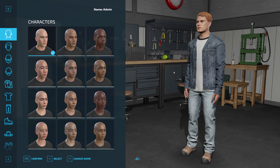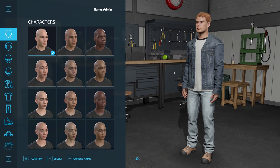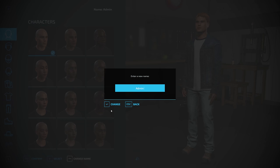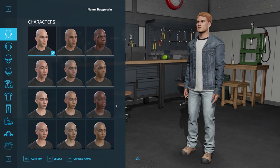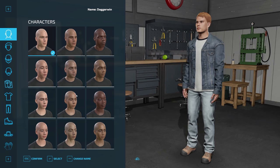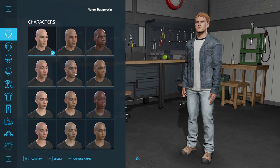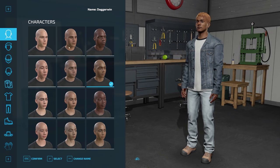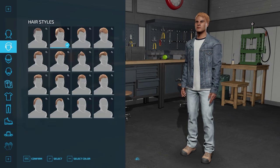The moment the game has loaded you can press start and it will allow you to create your character. I'm currently called Admin which doesn't seem the appropriate name for this series — we'll call ourselves Dagwin. You can change the name and we have lots of different faces to go for here. Just to show you a few of these — of course you can change the hair and everything.